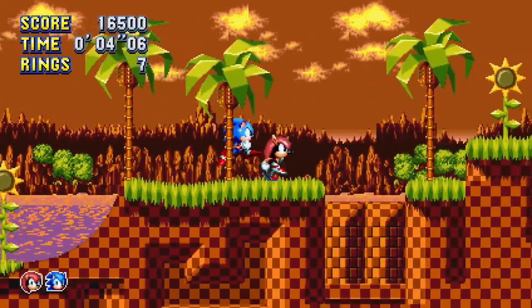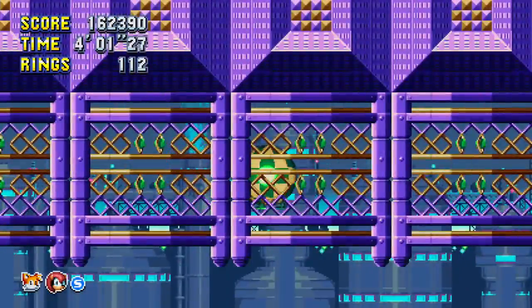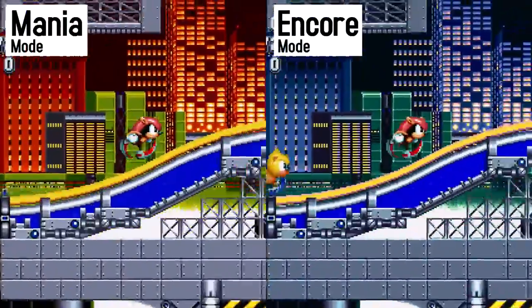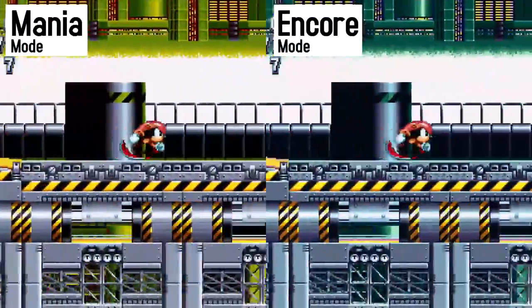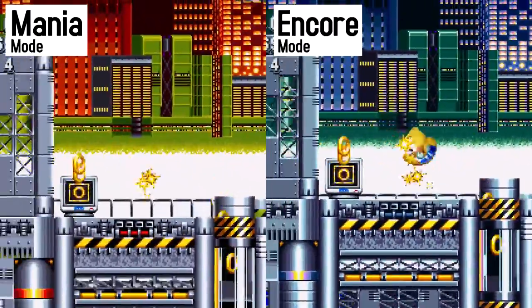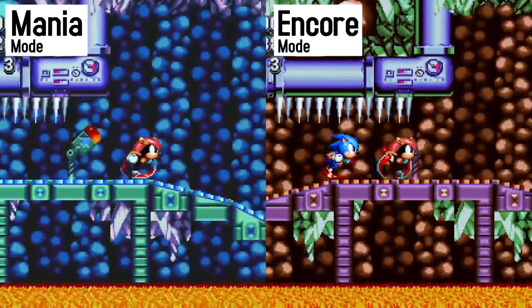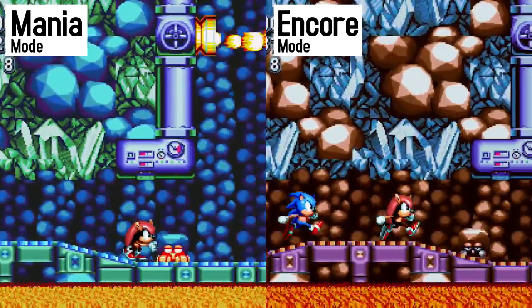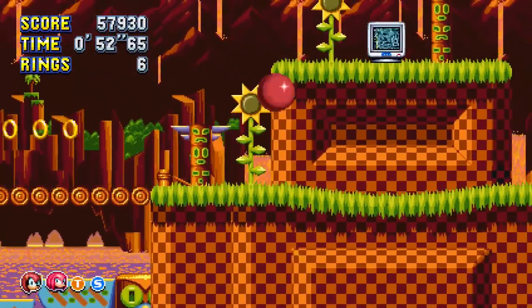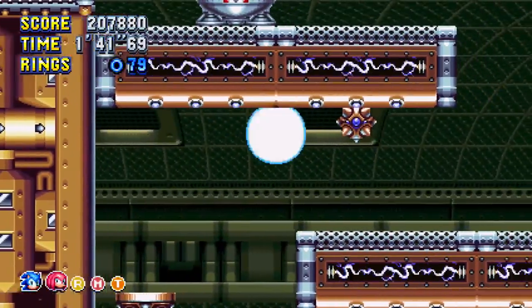The same could be said of the new Encore Mode itself. Billed as a remix of the game's campaign, it features altered level layouts, but picking out what's been changed can be a bit of a struggle. Many of the differences are subtle, and in the bigger picture, all of these levels feel nearly identical to their original versions, with vast swaths of their layouts going completely unmodified. The only real noticeable changes are in each level's color palette, which paints zones with new colors. Some of them look fantastic, like Green Hill Zone at sunset or Mirage Saloon at night, but many of them end up looking like someone messed up the color setting on your TV.